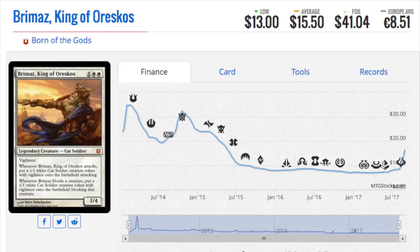Next, Brimaz, King of Oreskos — his foil is forty-one dollars. This would have been an amazing pickup before the Cat deck was announced or even during the announcement. Forty dollars is a lot for this card. All the cards I have listed are the top movers, meaning that in recent days they have moved anywhere between fifty to — in Pallid Seeds' case — thousands of percentage points of growth.